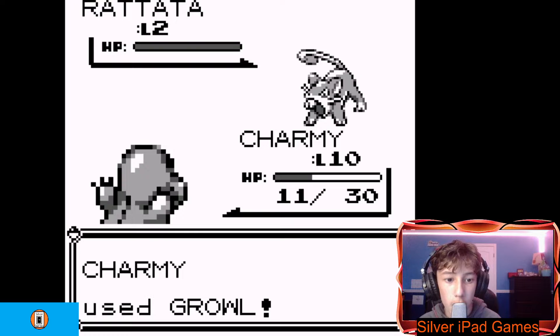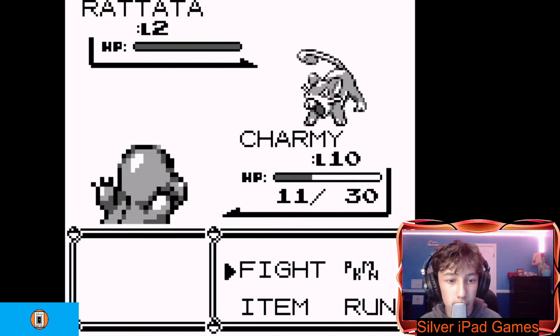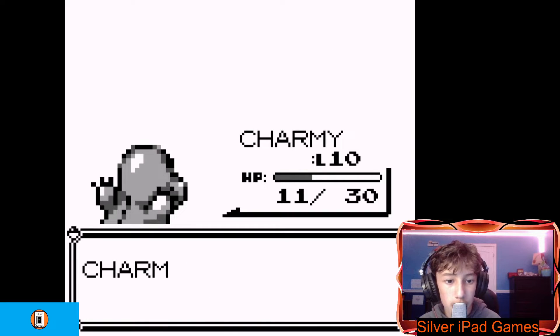Let's put on Growl first so he doesn't attack me as strongly. Tailwhip — defense fell. Look at the background, guys — it's just white. It's super old. Charmander is just a pixel. Ember. He's gonna die right away. Oh wow, yeah — right away. Fainted. 16 XP points.